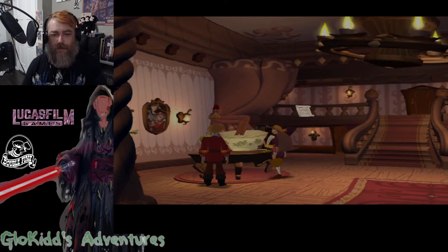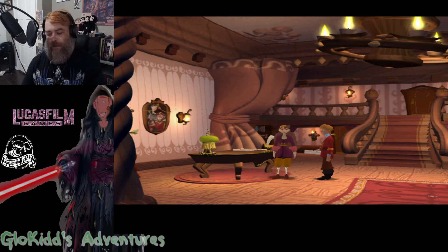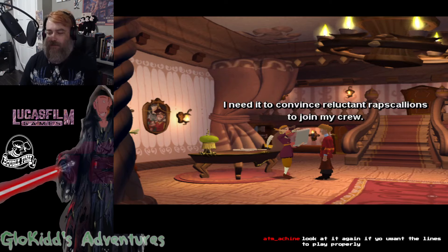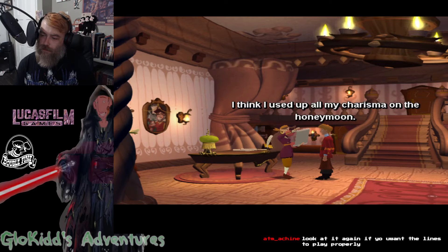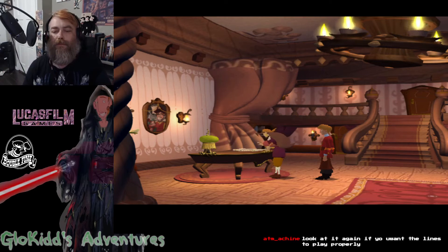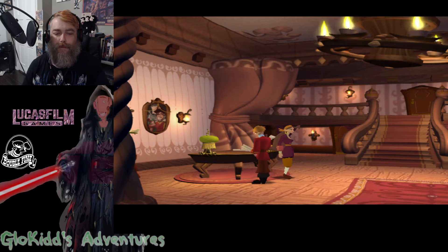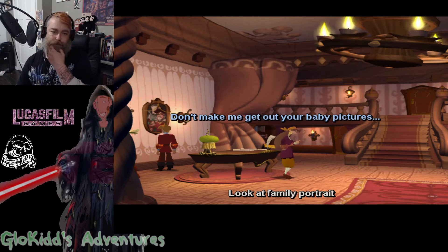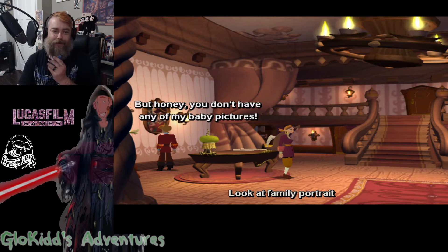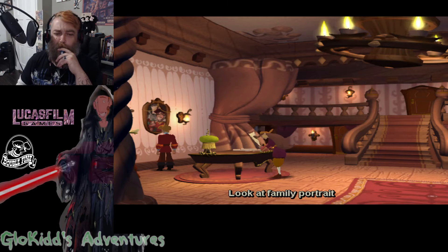That looks good. That's bright enough in here. Sign us. What's this? What's this for? She's smart. Yeah. Real good. Real good, a little weird. Yeah. That looks good. I think that's so cool.